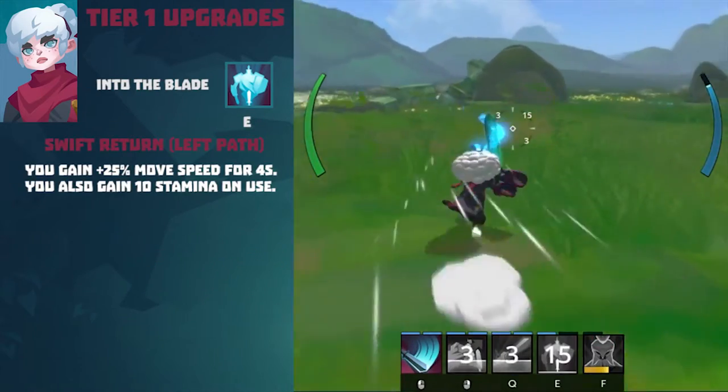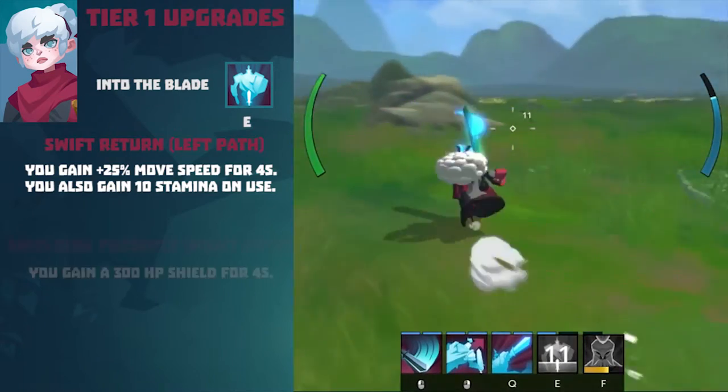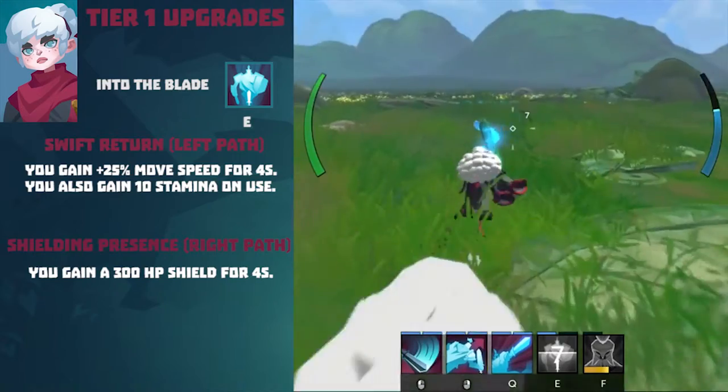Tier 1 upgrade for Into the Blade. Swift Return (Left path): you gain 25% movement speed for 4 seconds and also gain 10% stamina. Shielding Presence (Right path): you gain a 300 HP shield for 4 seconds.